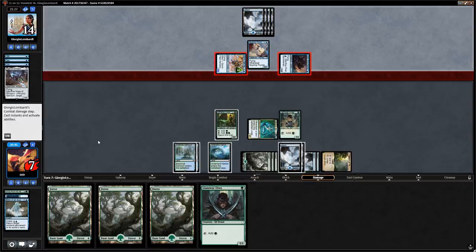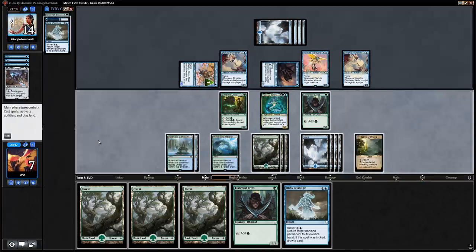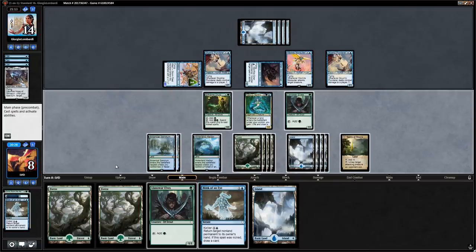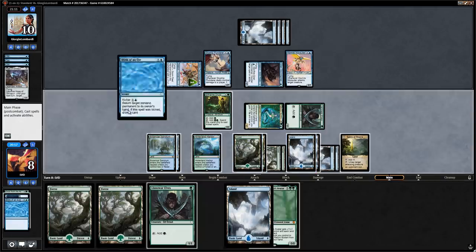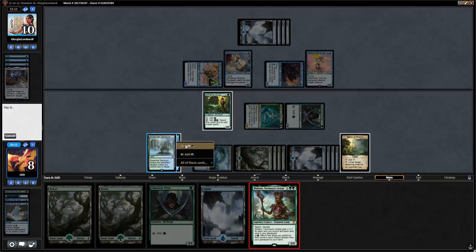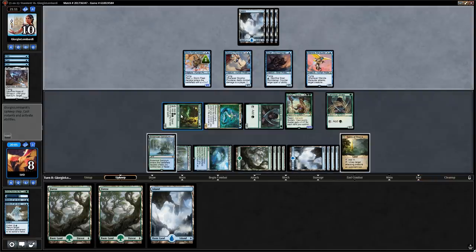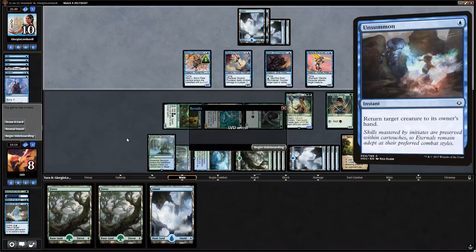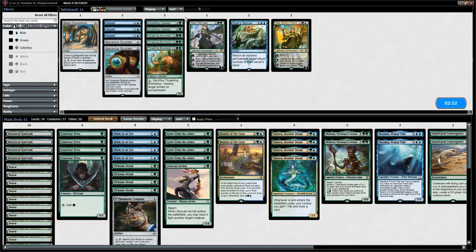Opponent replays some flyers. We draw another Blink of an Eye. We attack with Tatyova first, then draw a card, and also draw Multani. We play an Elf and cast Blink of an Eye. We probably should have used the druid for double green to get one extra mana. Opponent cycles a Sorcerous Spyglass — they'd need something like an Unsummon on Multani, but we win. On to sideboarding against the mono-blue flyers.